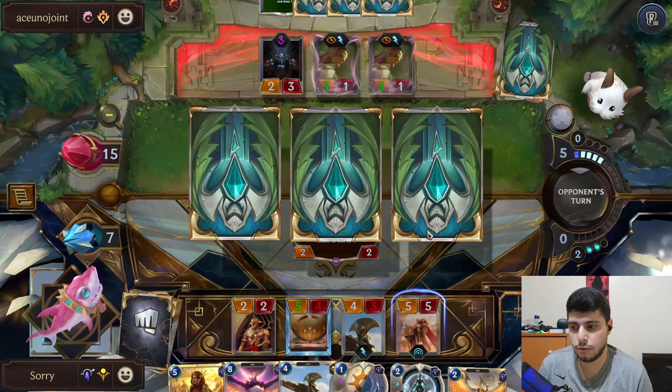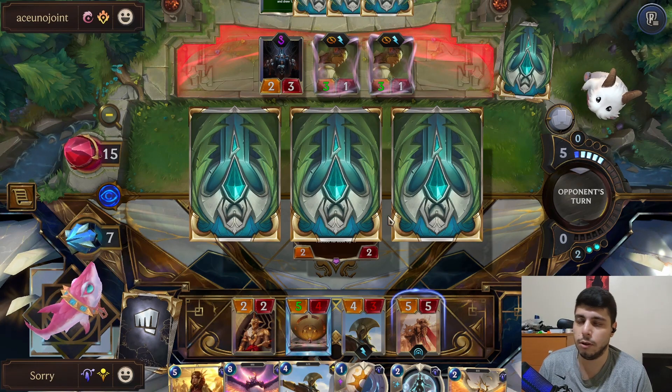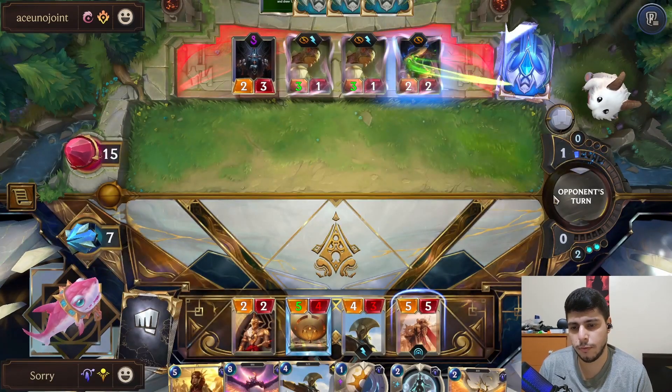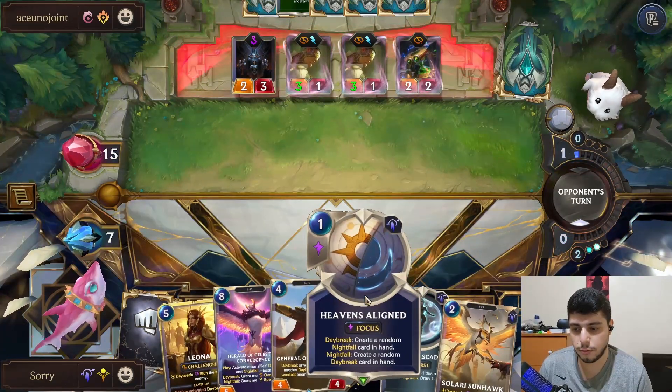Now we just need to survive the burn. The thing is Blowback plus something is lethal technically. This might be looking for that burn, and some of their Elusive units might hit us next turn. I do have stuns but we'll see how they work.